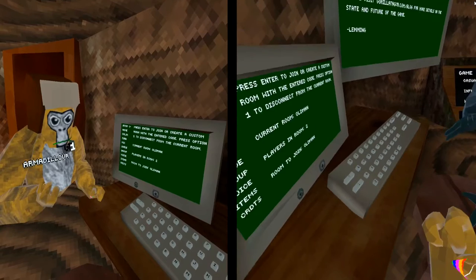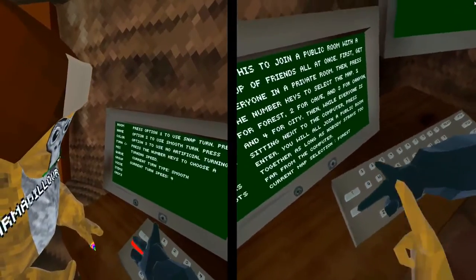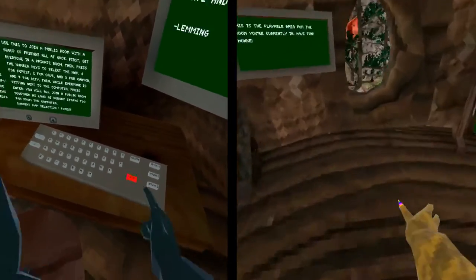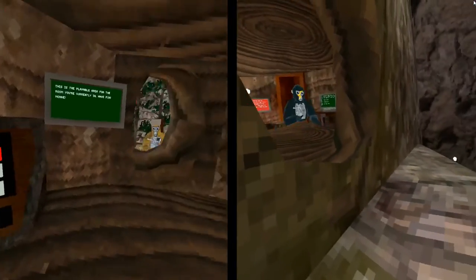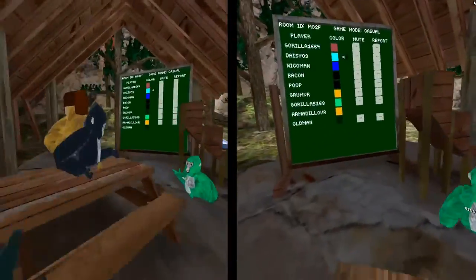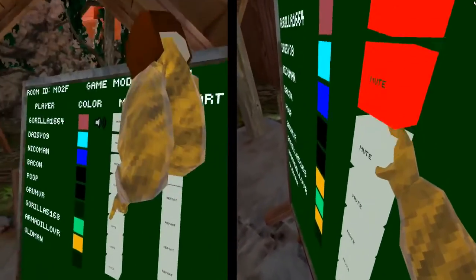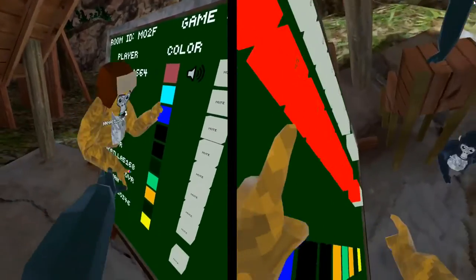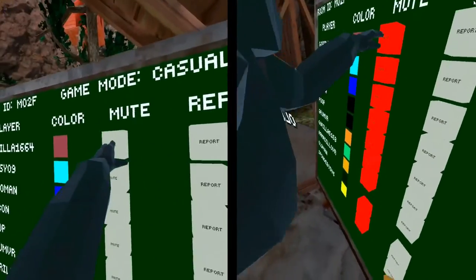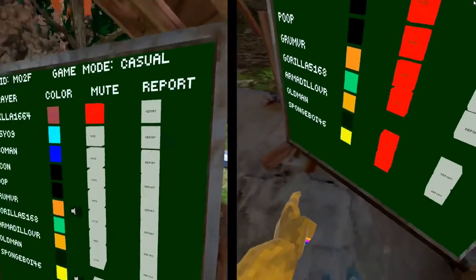If you're already in a private code and you want to go to a public one, scroll down until it says 'group' and make sure it's selected to forest, then click enter — and we came together. To mute people, you want to come over here and mute whoever's cursing a whole lot. You can find that person on the board. You don't mute them for everybody, just for you.